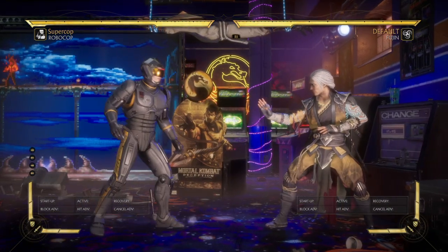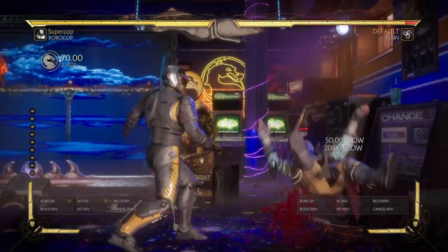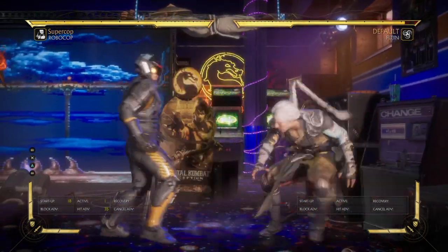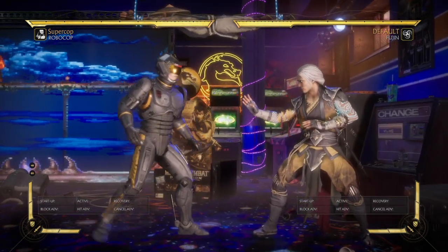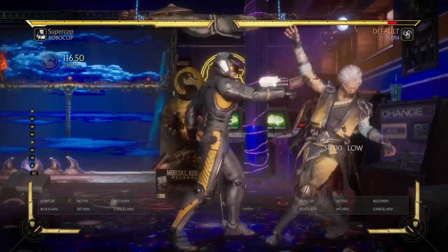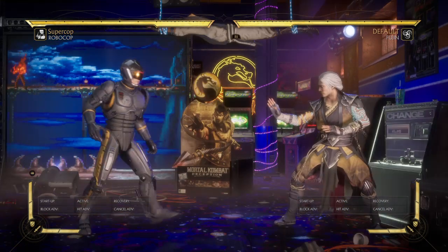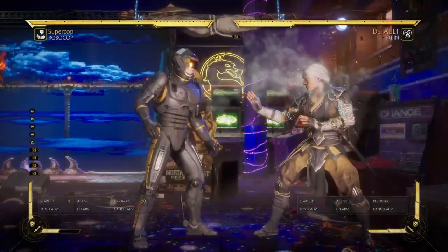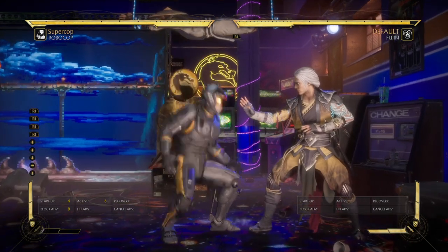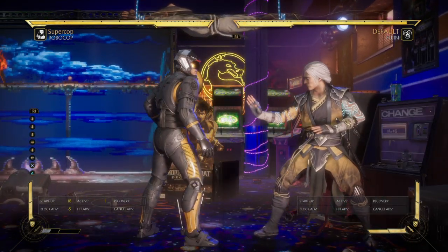Robocop also has a low starter with Back 3. The second hit is a mid that knocks down, but you can always special cancel the first hit. And EX Back 4 or 2 is actually plus on block - plus 8, as you can see. It is a high that they can duck, but you can always finish the string with a mid that is also safe on block.